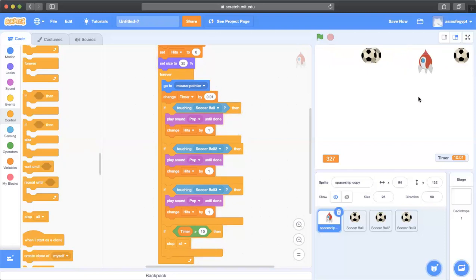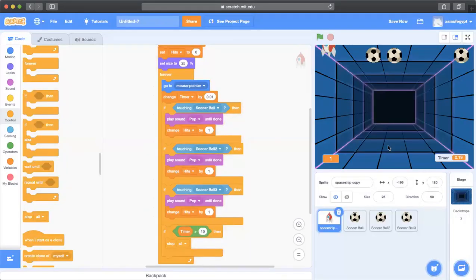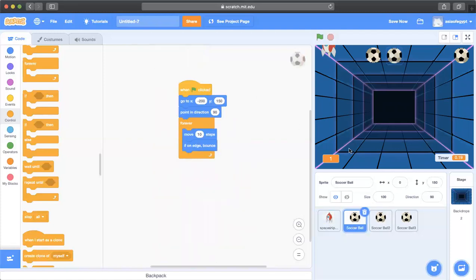The game has stopped after 10 seconds. To make the game look nicer, I'll add a background — I chose one called 'Neon Tunnel.' I also want to change the ball movement from right-and-left to up-and-down. I'll go to the direction setting and point the arrow downward, so the soccer ball moves up and down instead.